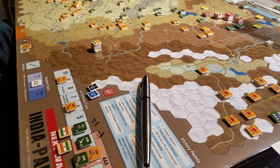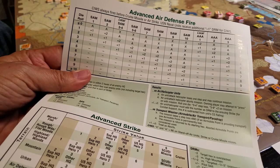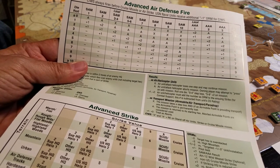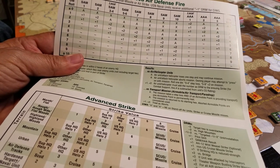That doesn't include early warning - early detection would allow me to send an interceptor. In this case, the Chinese have really none, so they won't be able to do much. We would then look at the SAM table - the air defense fire table - and I can look at the SAM rating across the top there. If I had a rating of 10 versus a rating of three, you can see the difference in capability.